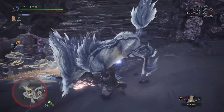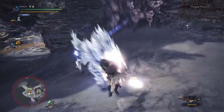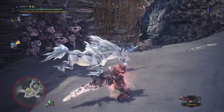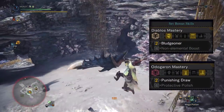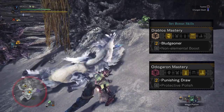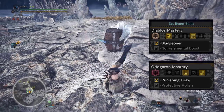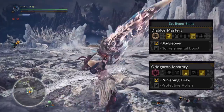This set revolves around hitting the monster with a draw attack — roll, sheath, and rinse and repeat until it dies. Because we have maxed out critical draw, we don't need any other crit source since our draw attack will always crit. This includes a quick attack, a level 1 charge, sliding attacks, and jumping attacks. The key to this set is that we have two set bonuses: the Diablos Mastery and the Odogaron Mastery set bonuses. The Diablos gives us bludgeoner, which increases attack as sharpness goes down, and most importantly the Odogaron gives us punishing draw, which adds more stun to our draw attacks. If you watch the gameplay I've put on screen, you'll see that I knock out this creature quite a few times — it works really, really well.